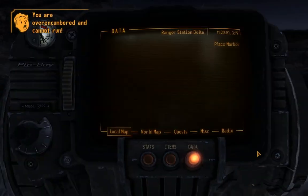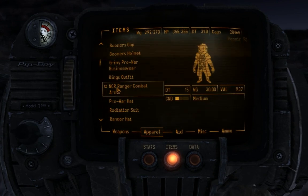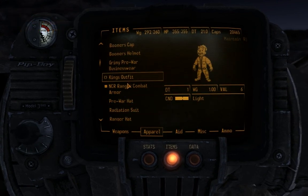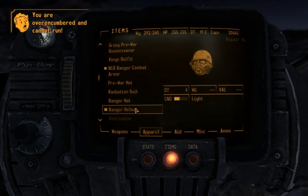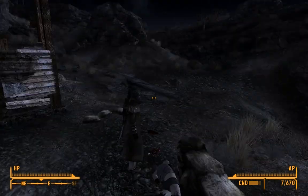I'll put it on for now to show you guys what it looks like. It'll say you're dressed as a member of the NCR, so whatever you do while dressed will affect the faction. Here it is.